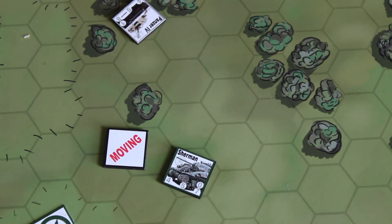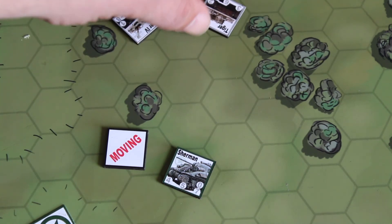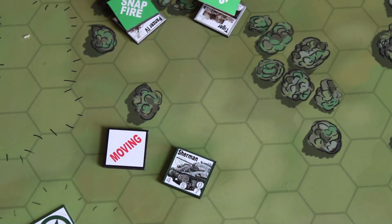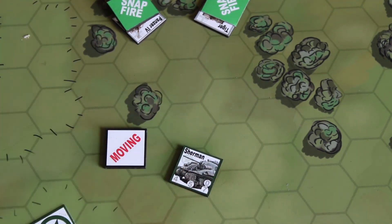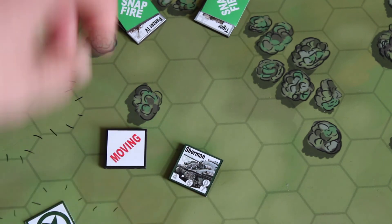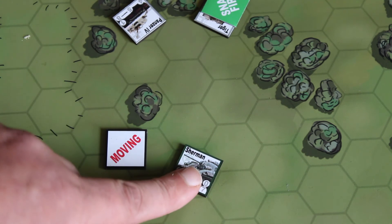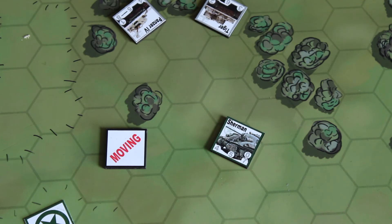Now, if the Axis player had another counter — let's say there's a Tiger there and they both have snap fire — and the allied player moves from there to there, the Axis player could decide that both of them want to snap fire against this one, or they could do one at a time: snap fire, misses, the Sherman moves again, then the second snap fire. That counter is then removed.